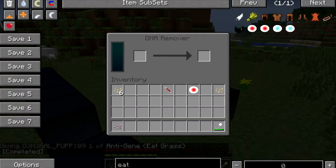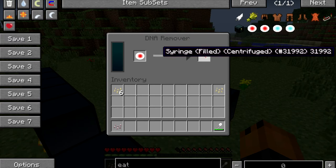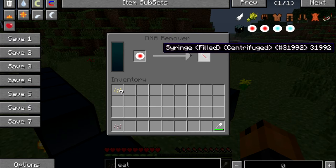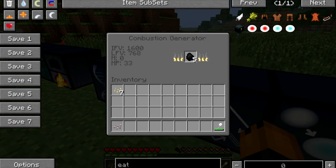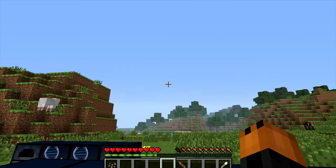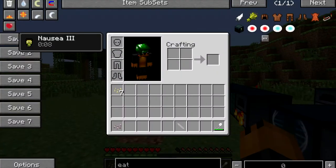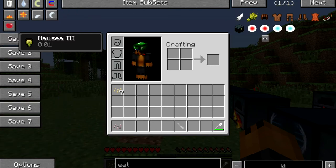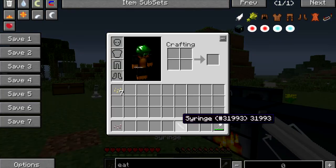The eat grass gene will be red, and you take it over to the remover. You put your filled centrifuged syringe and the red anti-gene in there. It'll process, and now you have your filled centrifuge syringe. So right now, even though we can eat grass, once I put this into me — nausea for about 10 seconds — then I right-click on grass and I cannot eat grass anymore. So I just got the ability taken away.